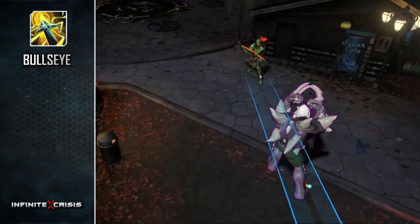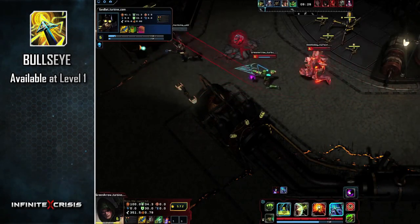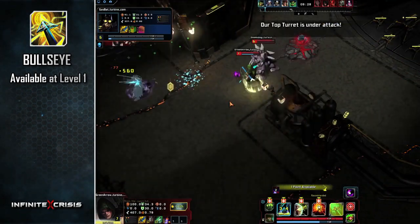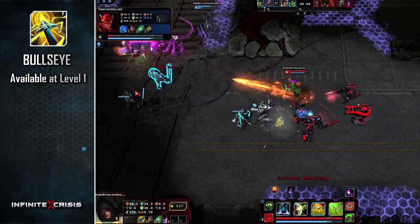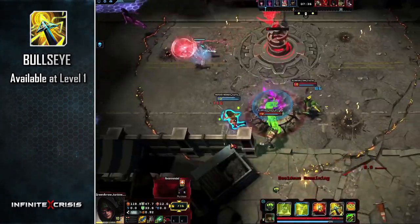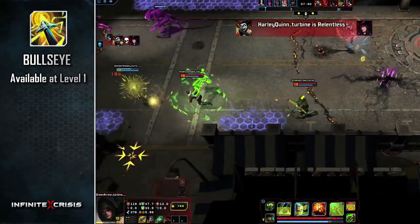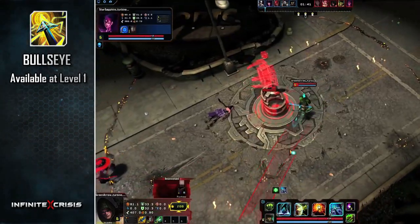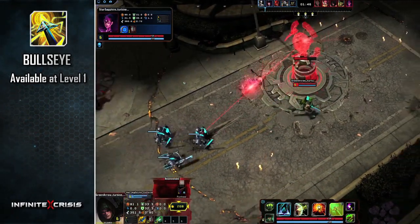Bullseye is Green Arrow's ultimate and is available at level 1. Activate Bullseye to begin charging this powerful shot. While charging, Green Arrow is unable to use basic attacks and his move speed is reduced. The total range and damage of Bullseye will grow the longer the shot is charged, but charging for too long will cause it to fail and begin its cooldown, returning a portion of spent will.